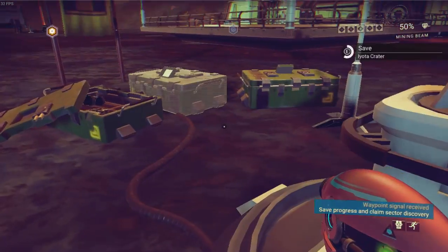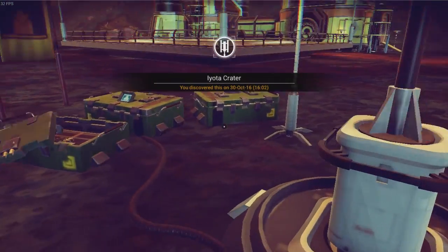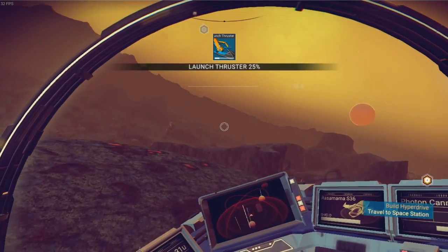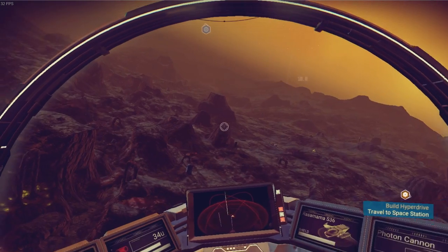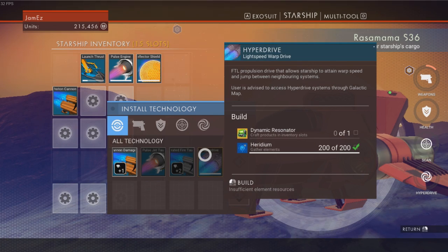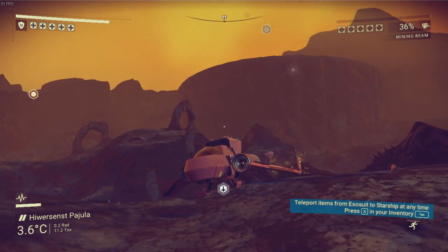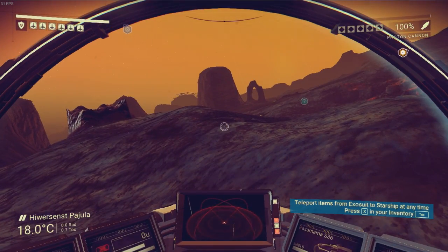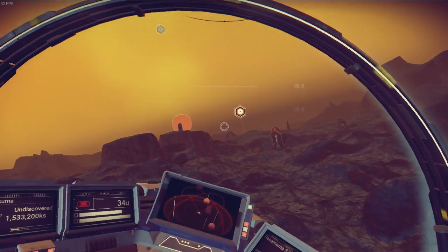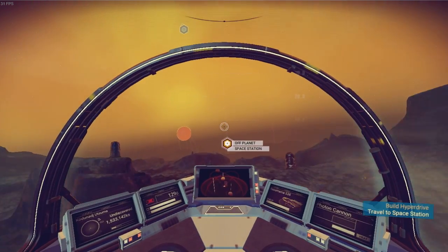Planets that don't have anything on — I'm not just going to have that as one video itself. I'm probably going to go to the space station as well when we find a planet with nothing on. I think that would be the best decision. So first order of business, let us go to this heridium deposit down here. So here we go — we've got enough heridium. Now we've got to go and find a dynamic resonator, which is in the space station. So we are going to be able to make the hyperdrive in this video. Charging it up though — charging it up is a different question, because that'll take a little bit longer to do. Let's go to the space station and see what we can do.